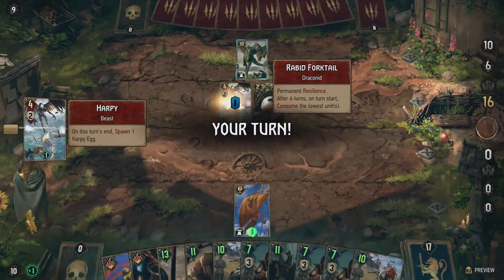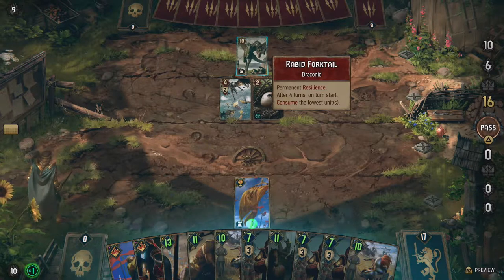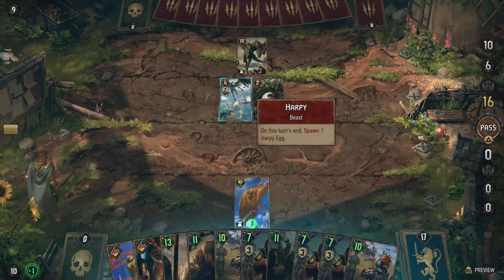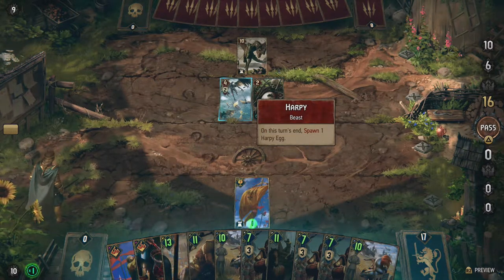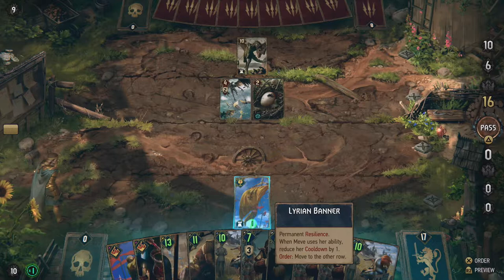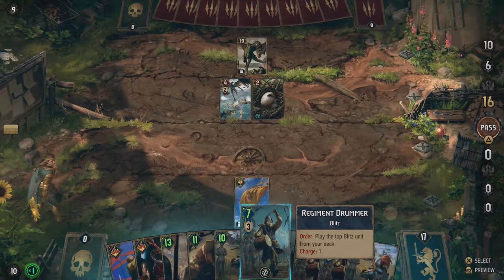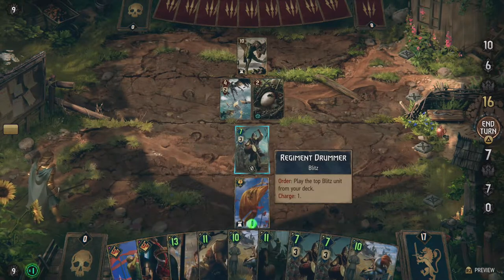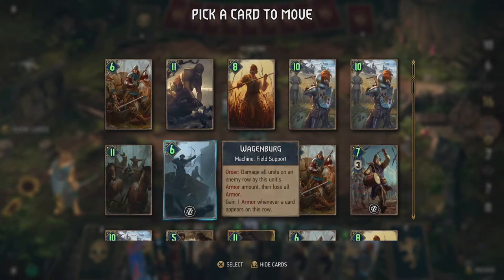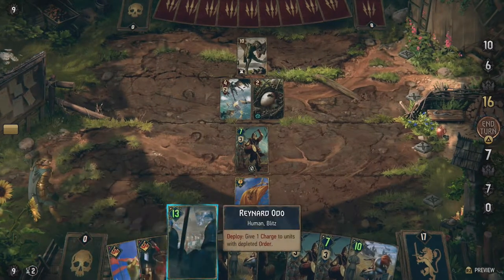So we have the Rabid Forktail — permanent resilience. After four turns on turn start it consumes the lowest units, and there are Harpy Eggs that spawn one harpy egg each turn. We should be pretty careful with this. We're gonna start off with a regiment drummer so we can immediately use Meve to put one of the arbalests up, because I need damage as fast as I can get it. The Wagenberg is not a blitz unit, so let's go with the arbalests and end the turn.